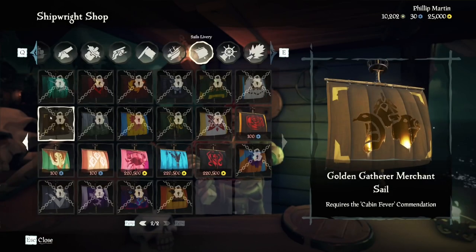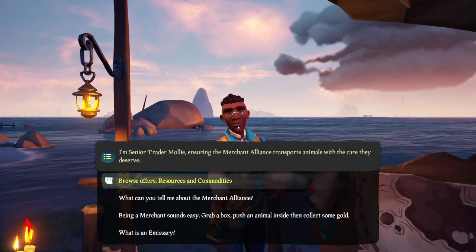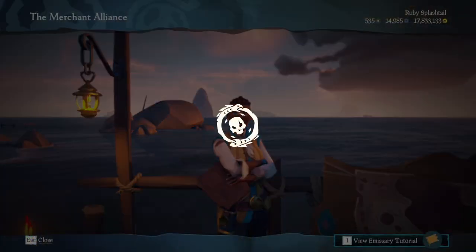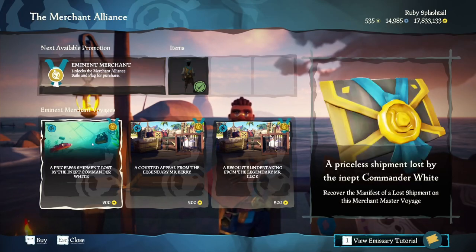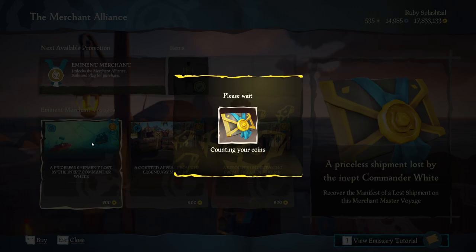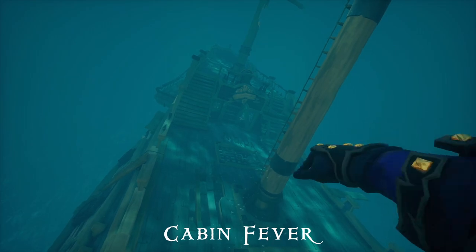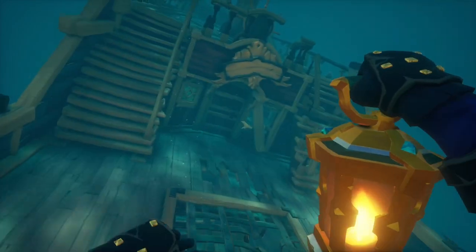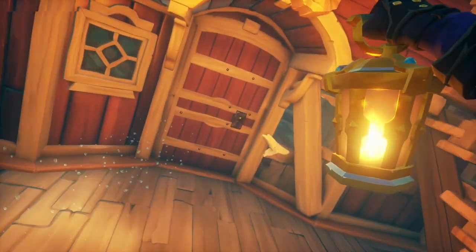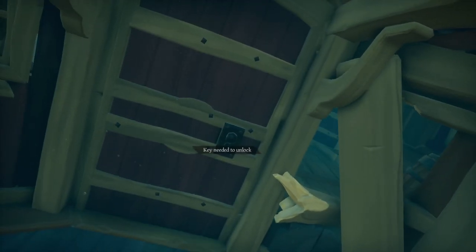Golden Gatherer Merchant Sails — these are uncommon in the seas because they look exceedingly okay. Acquired by unlocking 50 cabins from sunken merchant ships using the key. You can receive these quests by purchasing the Lost Shipments Voyage from the Merchants. But keep in mind, just like the Wayfinder Voyages for the Gold Hoarder, these are only unlocked at level 25. The only issue is sometimes it's difficult to find the key for the final cabin — just like what happened with me here. Found the ship, but no key. Nonetheless, I'll be coming up with a solution for this soon, so keep an eye on this channel.